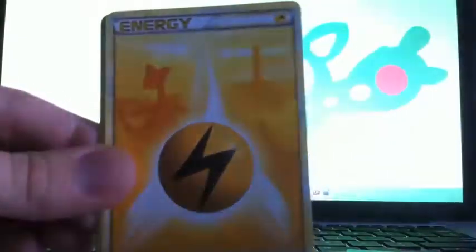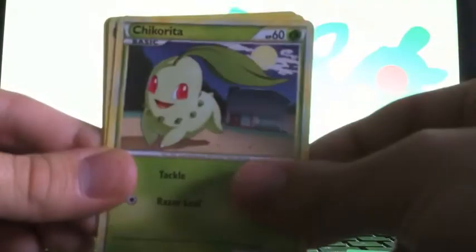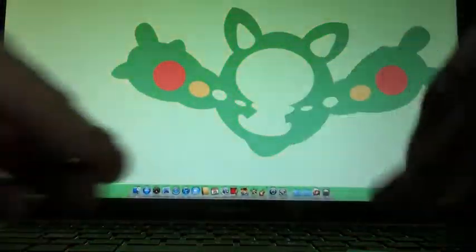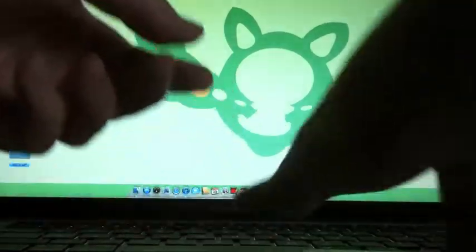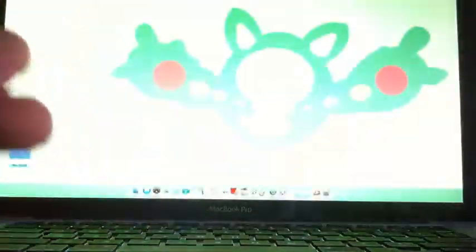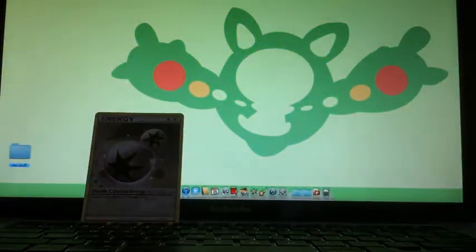Real quick through this: Jinx, Growlithe, Lightning Energy, nice. Cyndaquil, Chikorita, Staryu, Copycat, and Double Colorless — sweet! The reverse is Slowdown, and the rare is Wheezing. Sweet, I got a Double Colorless Energy.